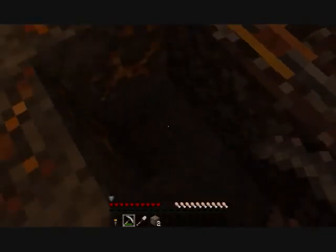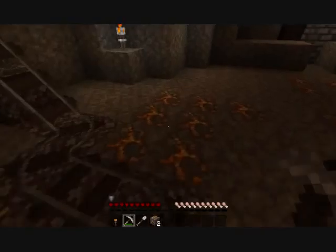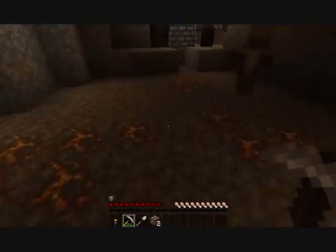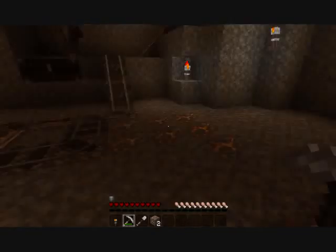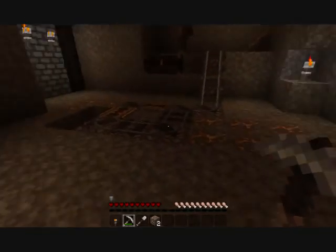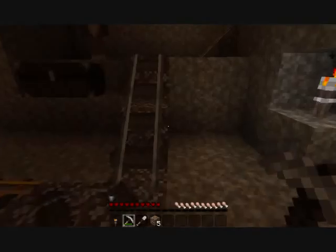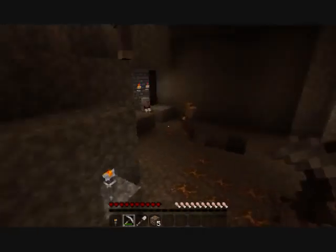What this mod does is it takes all the ores and makes them spawn in these huge veins — by a chunk scale pretty much. It'll spawn these huge veins, and inside those huge veins, there'll be little tinier veins of the actual ore, which will actually be ore that you can smelt and stuff. Other than that, it'll just be stone.